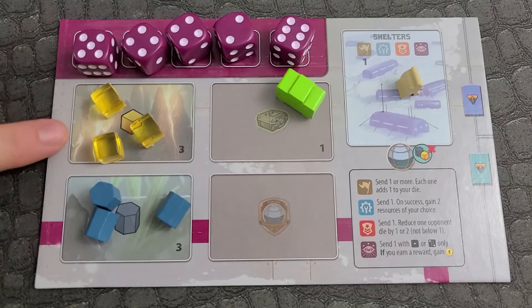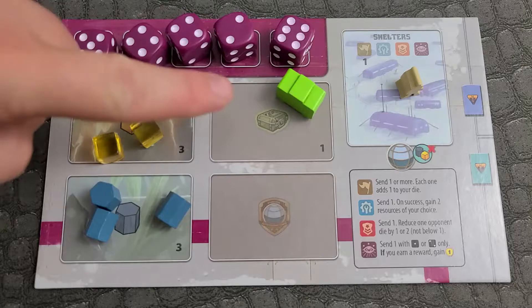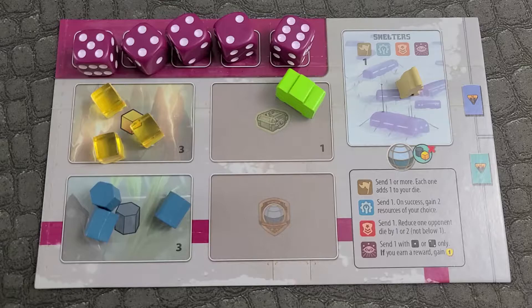Player Setup: players take their player mat and the dice in their color. Place 3 minerals, 3 energy, 1 toolkit, and 1 pioneer — the one left out earlier — on their player mat. Select the starting player at random and give them the phase marker. Each player takes their 2 player markers and puts them on the scoring track and the relief track.